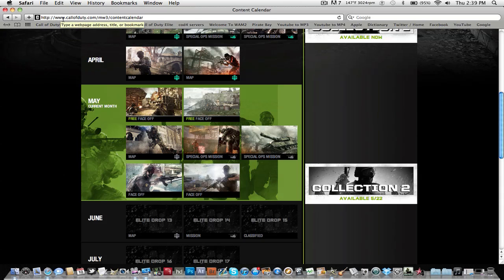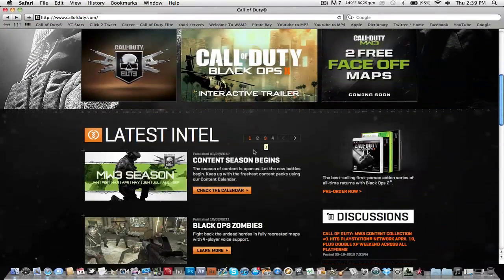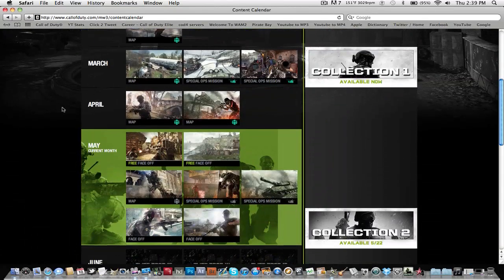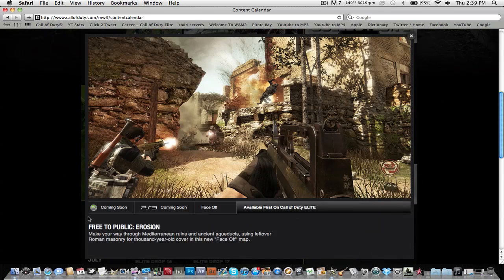If you go to this link, which I will be putting in the description, it's basically the content calendar from the Call of Duty website. You get distracted when you come straight to the website because it takes you right to the Black Ops 2 information. But if you scroll down, you can check the calendar out for the month of May.